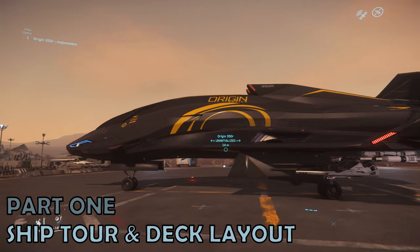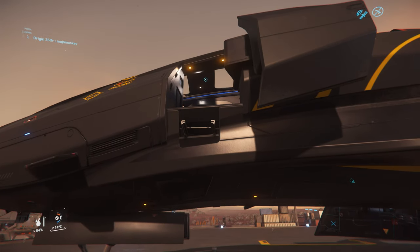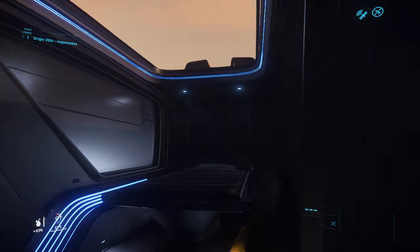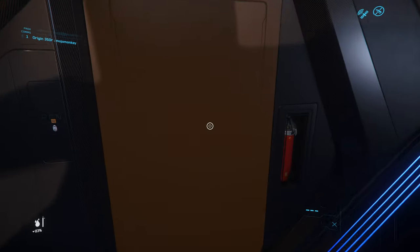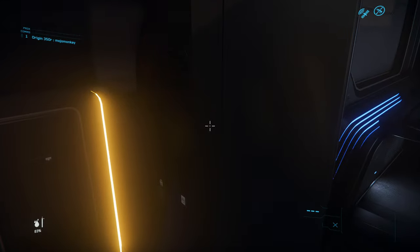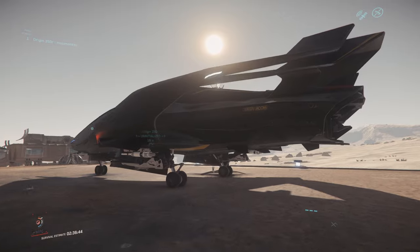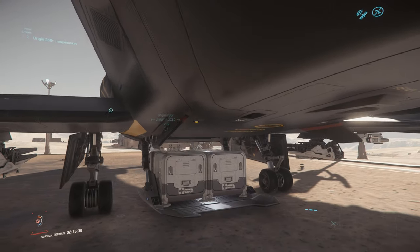You gain entry to your 350R by opening a ladder on the left, or port side of the ship, which takes you up into the main body. Out to your right is a bed and the panoramic glass roof. Directly ahead as you enter is a small cubby with a toilet, and at the front is the pilot's chair. At the back, underneath the ship, is a deployable cargo bay with 4 cargo units of storage.